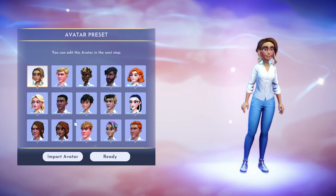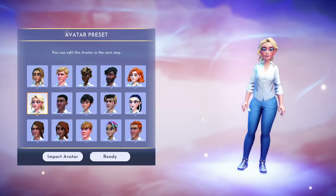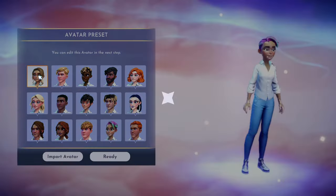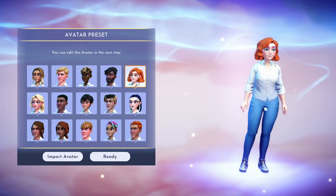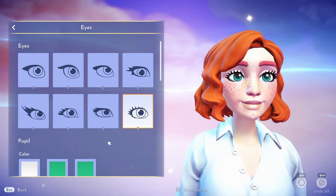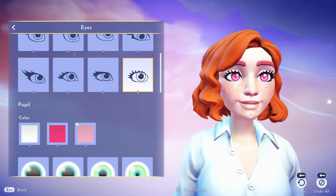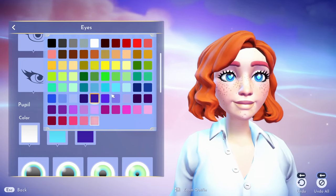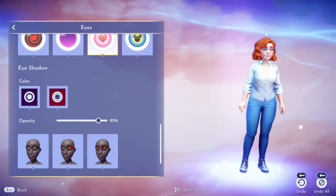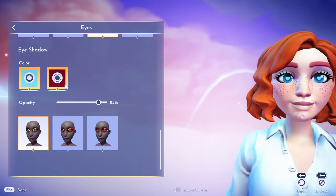We get to create an avatar! I remember doing this — I think I used this one when I first started playing. Body-wise she probably has the bigger body out of the options, but we can edit it anyway. Let's go to the eyes. We have access to all this stuff from the beginning, which is incredible. When I first started the game we didn't have any of this available.